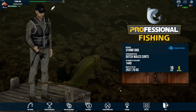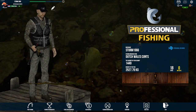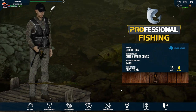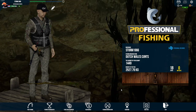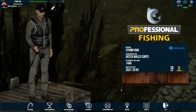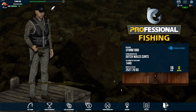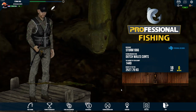Hi there and welcome to my seventh tutorial. In this tutorial I will show you the sonar and how it's working. The sonar is used to check on ripples in the water and to see what kind of fish is there, how big it is, and just give you some information where to catch a certain fish.